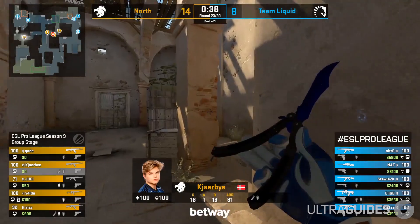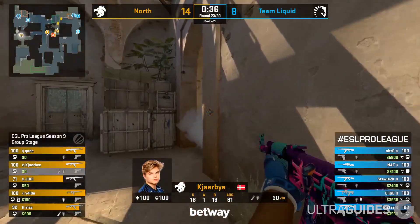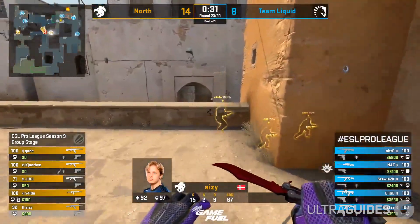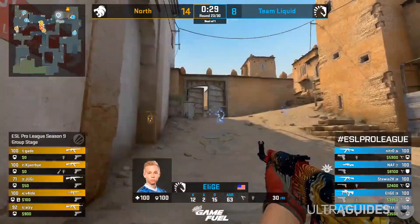There is a term called 'glass cannon,' which is where you buy an AWP without armor. This can be risky, however having an AWP on the team will help you win rounds, so sometimes you might have to take the high risk, high reward option.